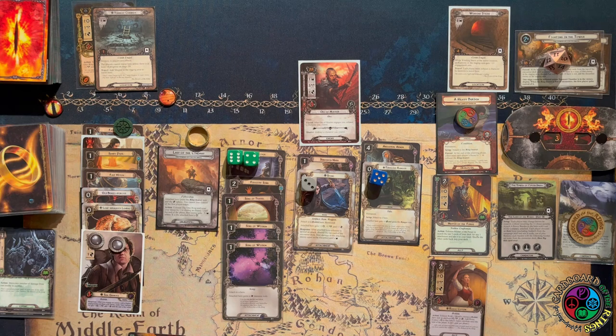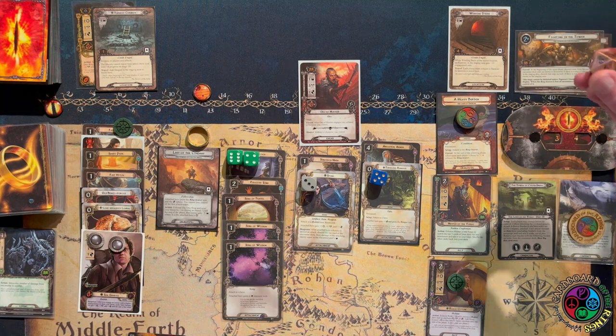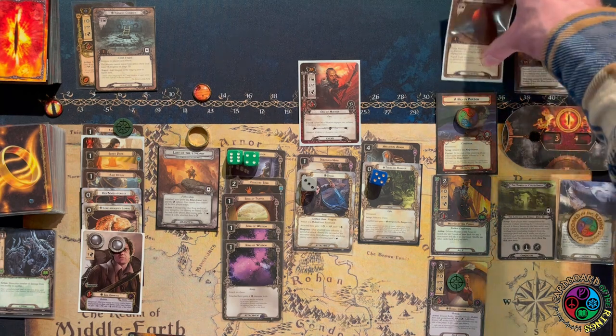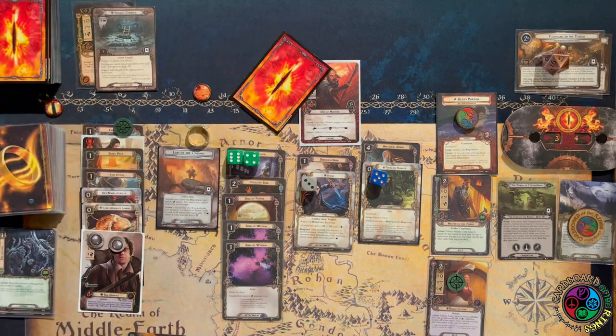There's only one threat in staging — awesome. Now I'm deciding: do I want to use Rosie to make even more progress? There's four on the active and I need to place eight on the quest — right now I'm placing eleven. So I'm going to be one progress away from advancing this quest. Let's get attacked: he's only attacking for three. We trigger Sting — Sting does two damage to this guy, and we get rid of one of the most annoying enemies in the game.